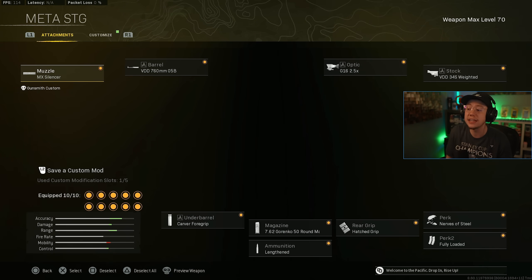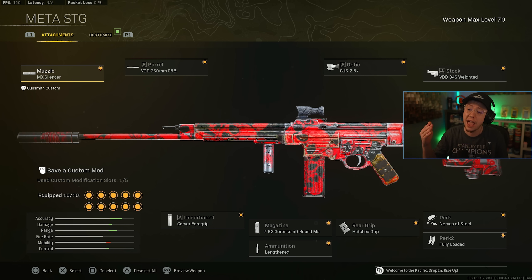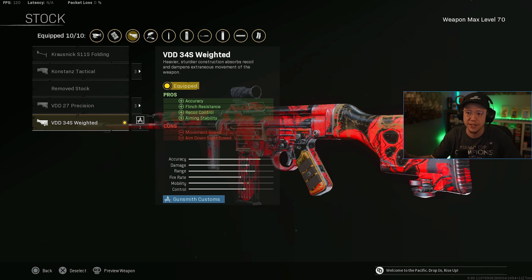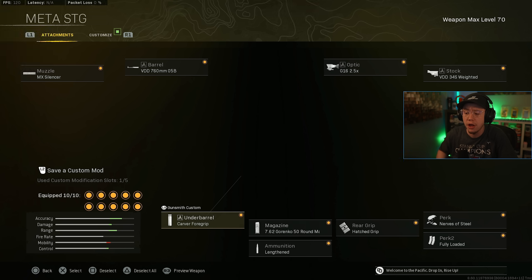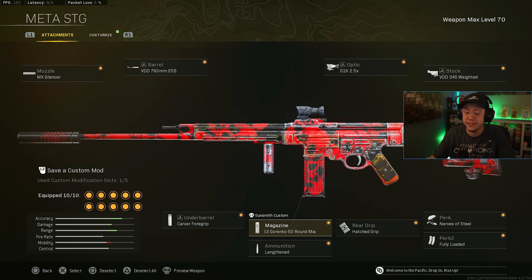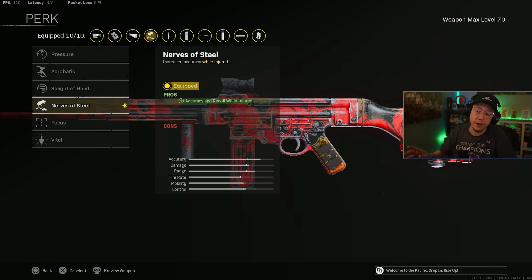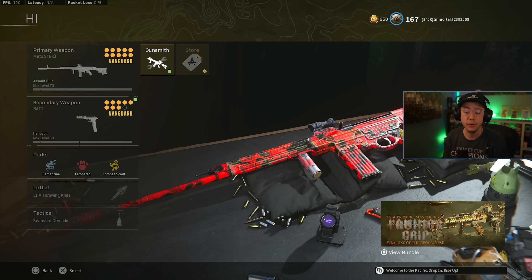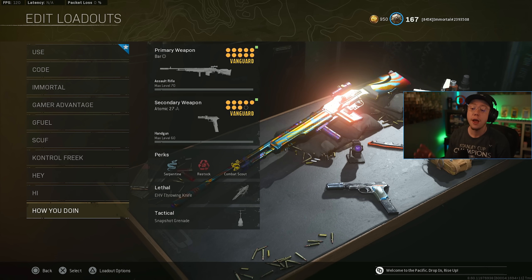The STG setup: MX Silencer, 760 barrel, 2.5x optic or 3-6x, Weighted stock — again for the same reason as the BAR, they nerfed the control so this brings it back in line. Carver, 50-round magazine, Lengthened Hatched, Nerves of Steel for better control while injured, and Fully Loaded or On Hand.